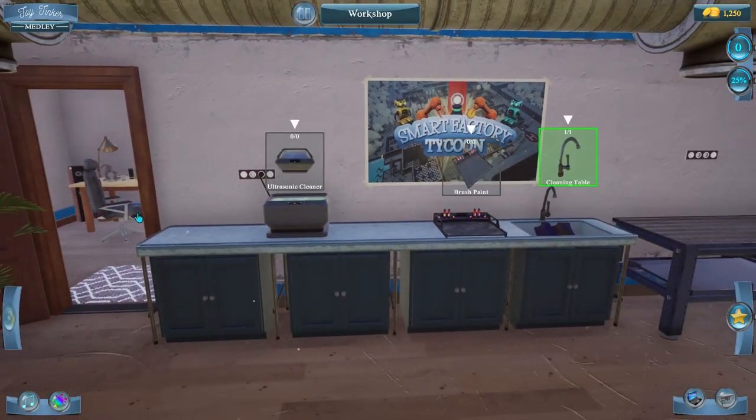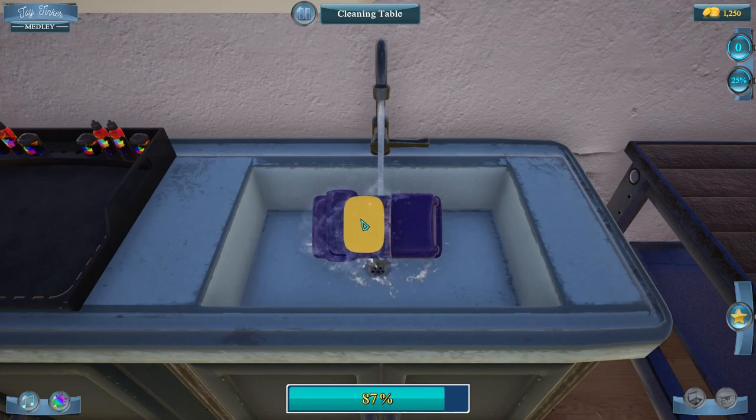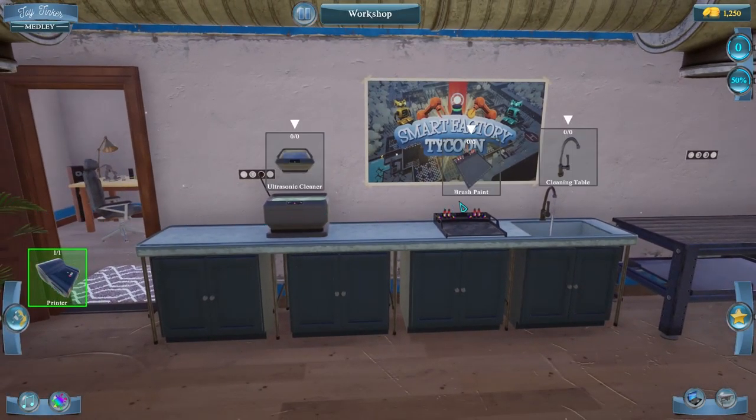Checkmark — click on that. This shows zero of zero items that need to be completed, this one shows one of one, so we know we got parts in here. That's where our sponge comes in. We have to turn on the water first, then grab the sponge, and we're going to use our sponge to clean this off. It automatically shuts off. So now we have zero of zero in here. I had already bought the brush paint from a previous play. Now we can go back to our table and our parts are back here.